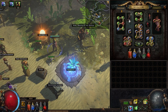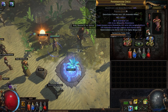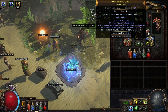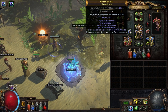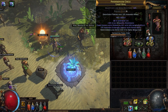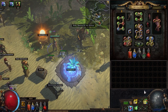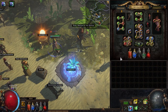I am using two Unset Rings just for additional gem sockets. If you don't have that much money you don't need Unset Rings — just go for normal ones. On one ring I have 'curse enemies with Despair on hit.' On the second one I have life, resistances, chaos resistances, and it's important to get the minus 8 to mana cost craft as a prefix to reduce the cost of Toxic Rain.